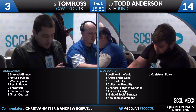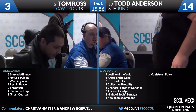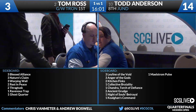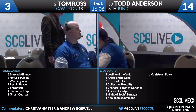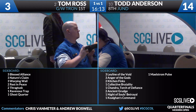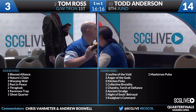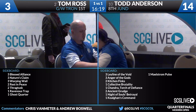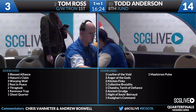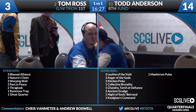Let's look at the sideboards again heading into game three. We saw Kitchen Finks for Todd and Thragtusk for Tom — those are still the correct cards. Todd really wants extra pressure, and Tom needs to stay alive with something cheaper than a 7 or 8 mana spell, especially since Jund can be aggressive with Tarmogoyf and Lightning Bolt.